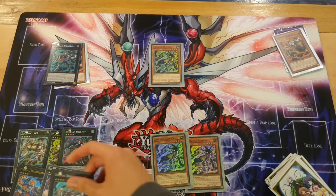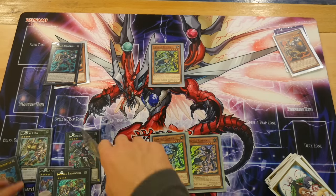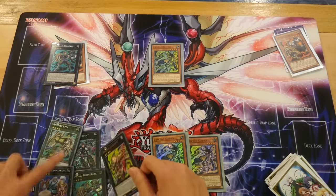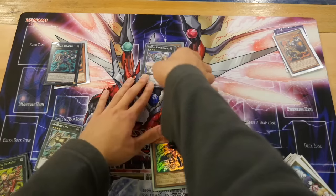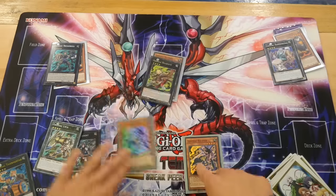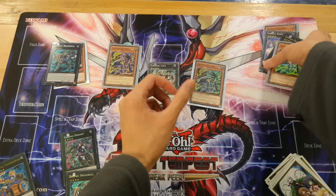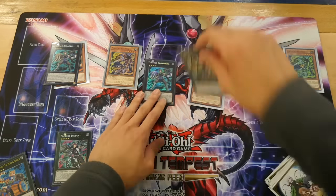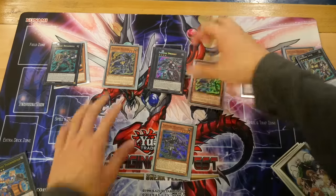Choose however you want to use them, but make sure you use Broadball's search, Dryden's pop, and Leica's effect to special summon. I usually go Monkey into Hammerkong, then into Broadball, special summon, then into Leica, special summon, and special summon again. Then go into Broadball and search for your Whiptail, and then finish with Dryden.